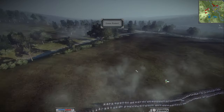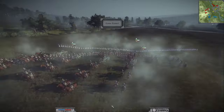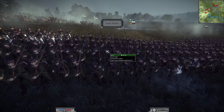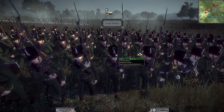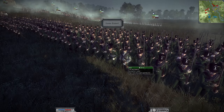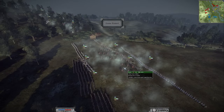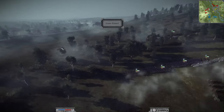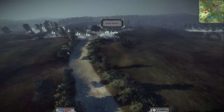Carl also had one unit of the very elite Lifeguard Foot, three units of Russian Jaegers as standard lights, one unit of the 17th Jaeger Regiment — a slightly better version with cooler hats — and two units of six-pounder horse artillery. Interestingly, artillery was not used at all in this battle.